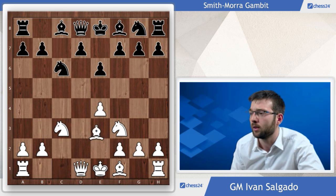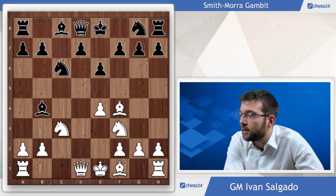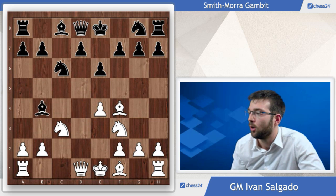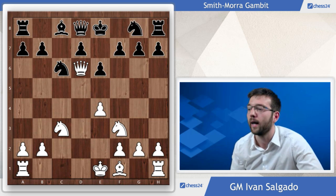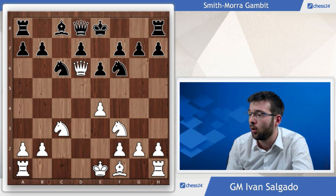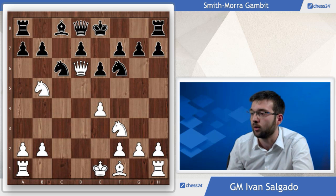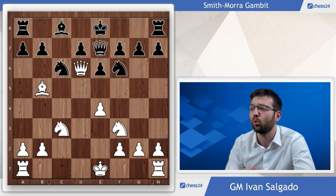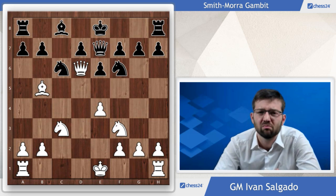Bf4 is a normal move — this bishop wants to go to d6 at some point, maybe Nb5. Now it's very important for Black to play Bb4, pinning the knight, and our knight will go to e7 or f6. First we develop the bishop. After Bd6 we simply take on d6, Qxd6, and Nf6 — simple development. We might be scared of Nb5, but after Qa5 Black has no problems at all. White can play Bb5, but after Qa7 Black is slightly better because it's simply a pawn up. White has some compensation but not much.